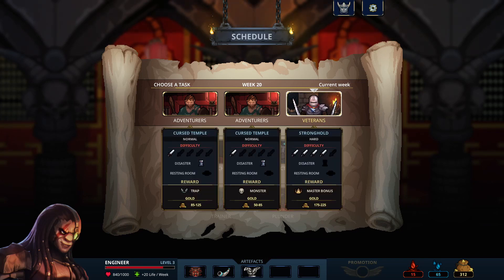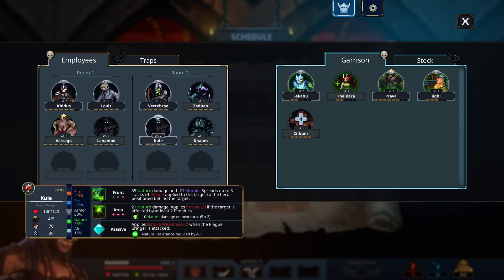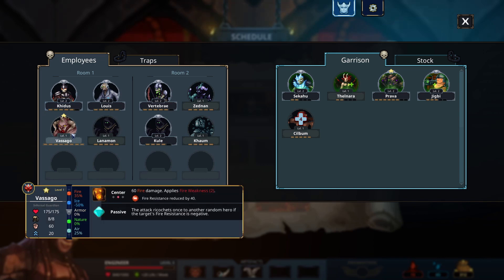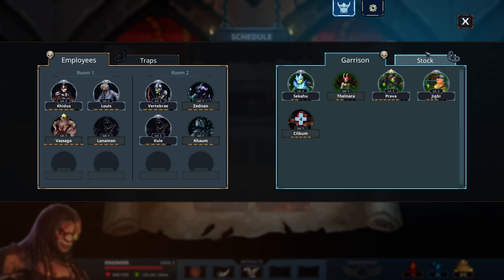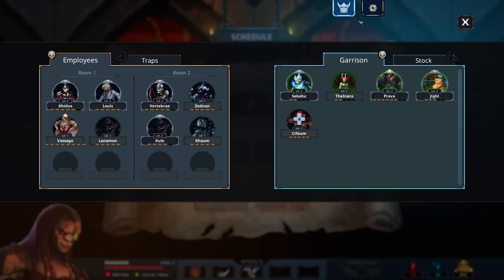Veterans are coming up — there's a master bonus and a hefty sum of gold, and it's a difficulty 4. I basically always do the hardest ones unless I'm close to death, which hasn't been happening. Missions will get harder though. In the first group there's fire damage front and back, fire damage in the middle, and demoralized. We definitely want our trap guy in the first group so he can get the enhanced trap to the next one. I can't believe we haven't managed to upgrade any traps yet — we've just not had money. We should save up for that.